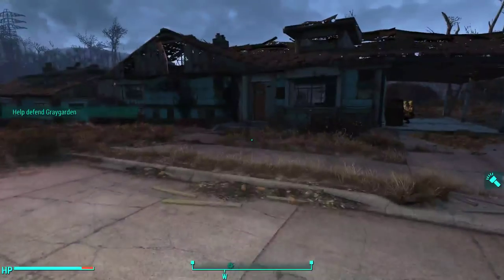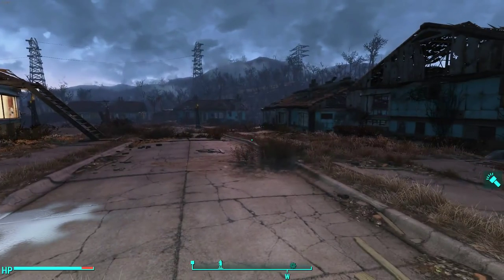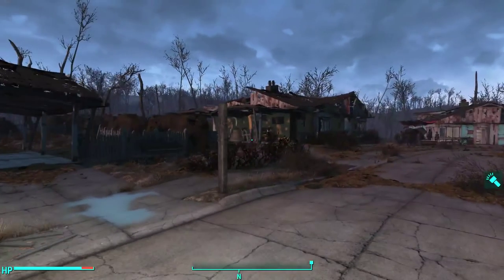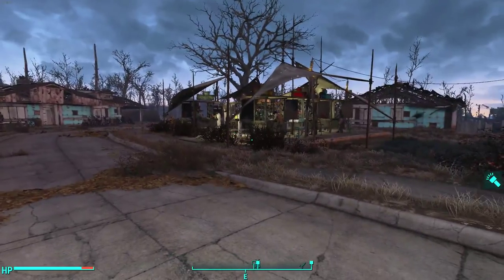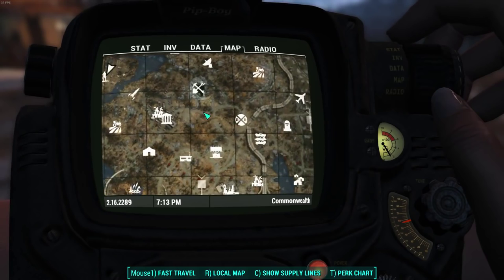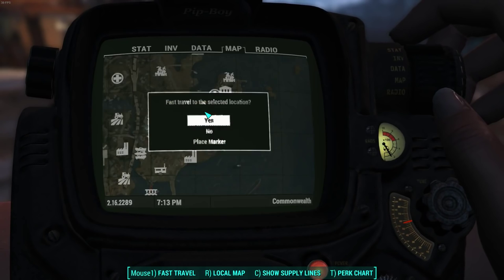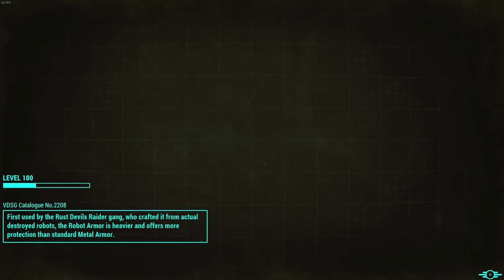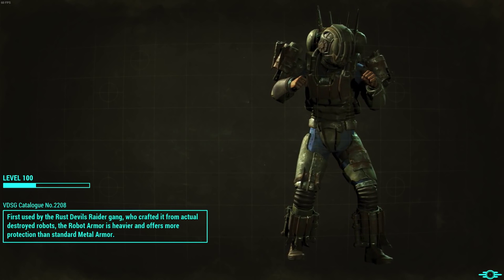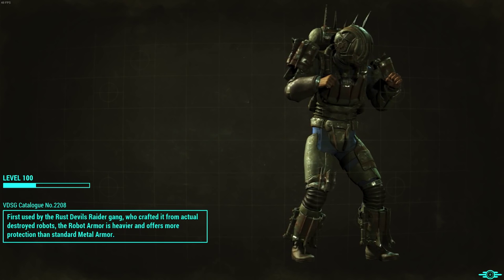Well, I'll go defend Grey Garden later, but as you can see we didn't get an alert. What happens is you get an alert when your iBot has found something, and we haven't got that yet. So let's fast travel somewhere else that takes a long time - let's go to the Museum of Witchcraft. We went from one side of the map to the other side of the map, let's see if our iBot has found anything.